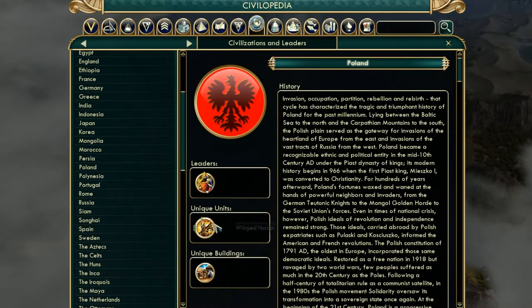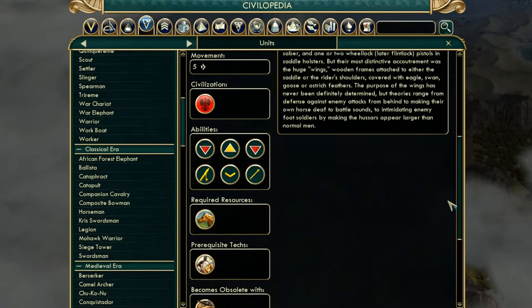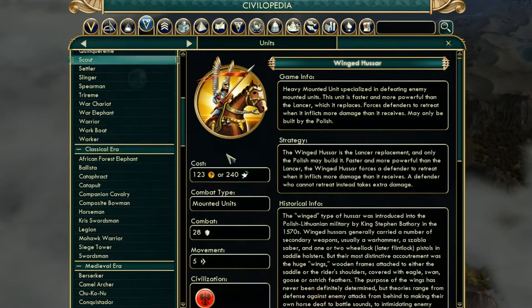Their unique unit is amazing. The Winged Hussar has an extra movement compared to the Lancer and an extra two to three combat strength over the Lancer, which it replaces. It also has a special promotion called Heavy Charge — it forces a defender to retreat if it inflicts more damage than it receives, and if that defender can't retreat, it takes extra damage. Around the Renaissance era, you'll want to pump these out.